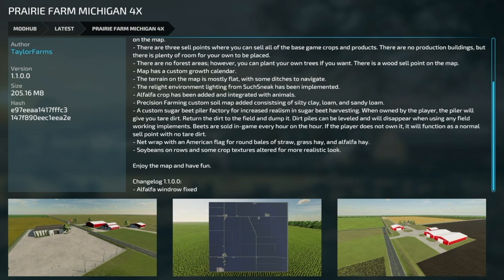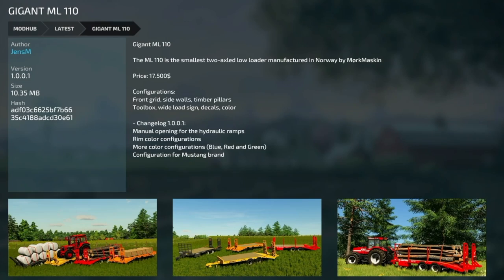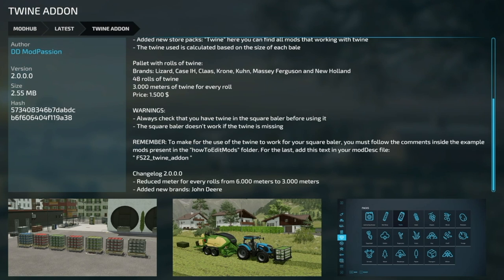Lastly, PC and Mac updates: Prairie Farm Michigan 4X v1.1 fixes alfalfa windrow. The Donnelly Trailer Pack v1.001 fixes the latch animation. The Gigantic ML110 v1.001 adds manual opening for hydraulic ramps, rim color configuration, more color configurations including blue, red, and green, and a configuration for the Mustang brand. The Twine Add-on v2 reduces the meter per roll from six meters down to three and adds John Deere as a new brand.